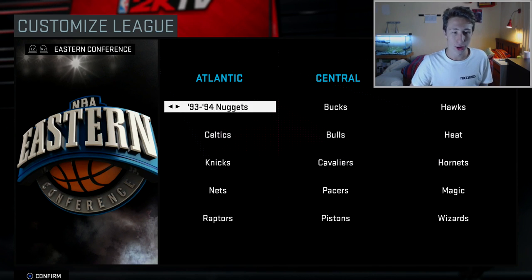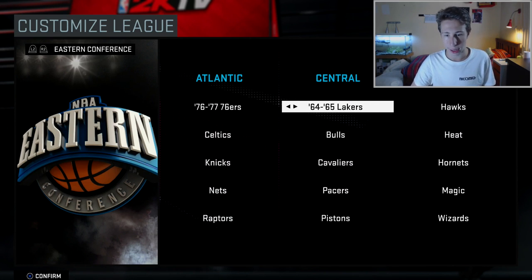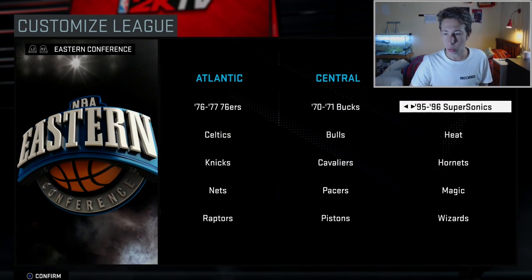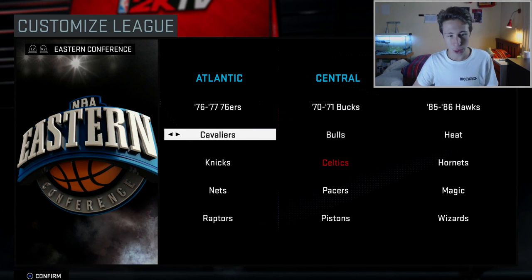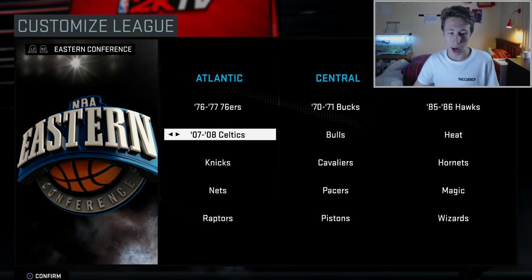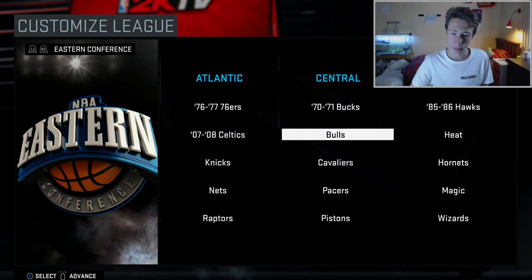For the Bucks, choose the Big O and Kareem — I think it's the 70-71 Bucks. The Atlanta Hawks — choose Dominique's Hawks, give Dominique in there. The Celtics are up to you: you can choose Larry Bird's Celtics, Bill Russell's Celtics, or the most recent Boston Celtics with Paul Pierce, Ray Allen, KG, and Rondo.